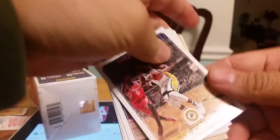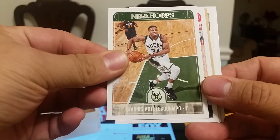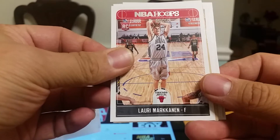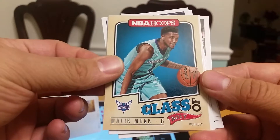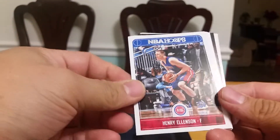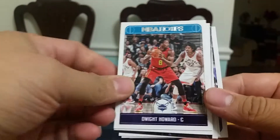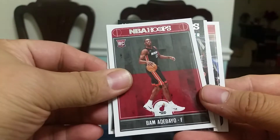Pack three: Jefferson. Oh nice — Lori, Mr. Rakanan insert of Malik Monk. Rookie, nice. Pack four — breaking basketball packs, that's what we do. Rookie of Sterling Brown, Westbrook, then the bio rookie. Now the inserts: